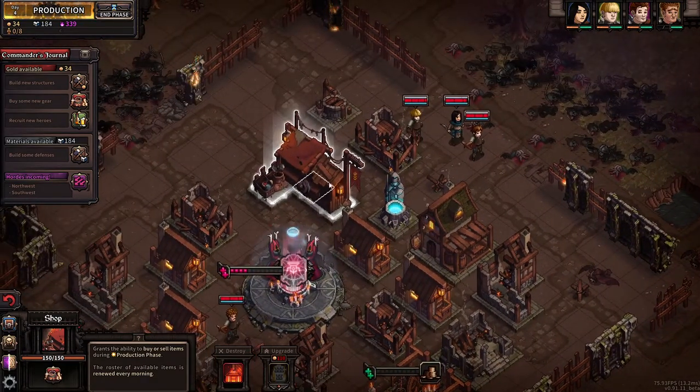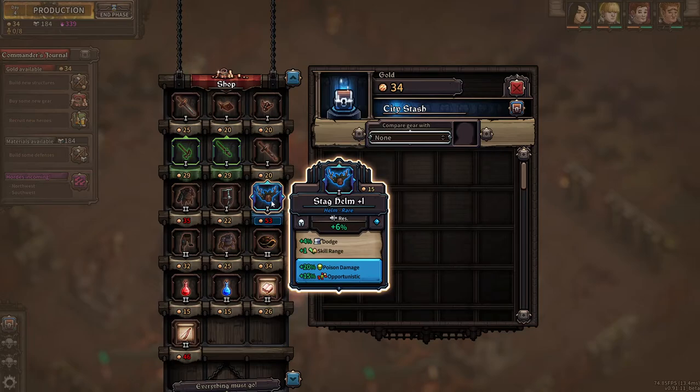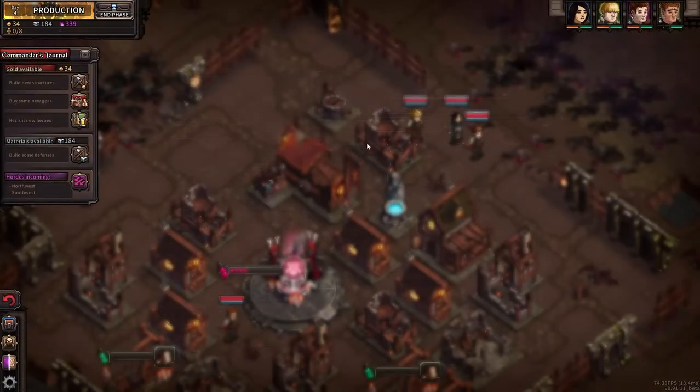Anything worth buying here? That is a stag helm with additional poison damage and skill range. I like it, but I don't think I'm going to be able to scrounge up 14 more gold without selling something I really don't want to sell. So please be there or something like it next time.